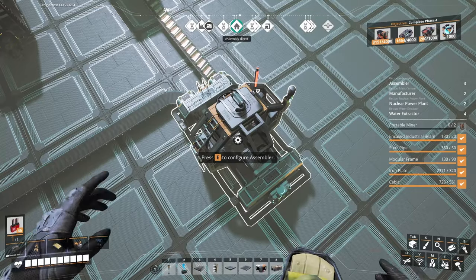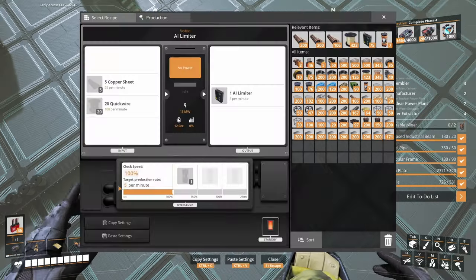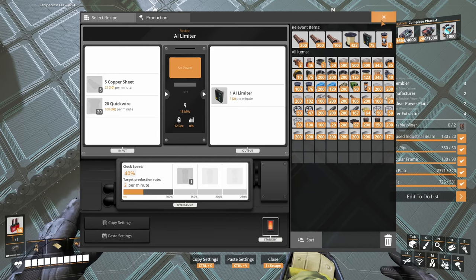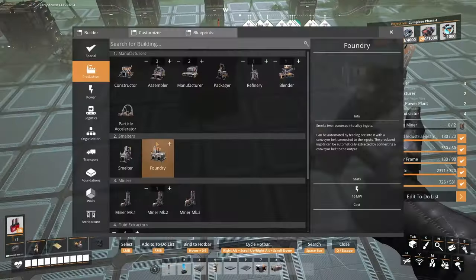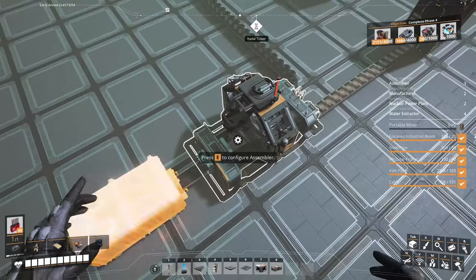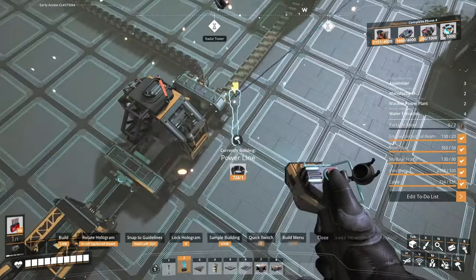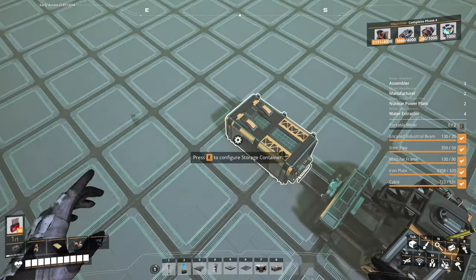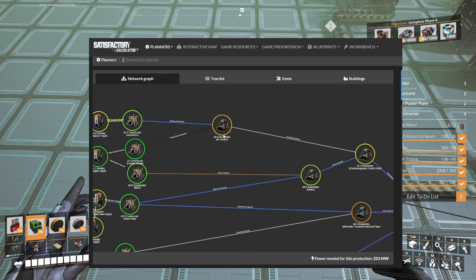Those will be able to hop because we're gonna need them. In here we're gonna make AI limiters — four per minute. Actually, it's two units per minute required, so we're gonna make exactly two. That's it, no more no less. We'll put a small buffer box in front of it. We'll bring the power in, and this guy will start making those AI limiters.